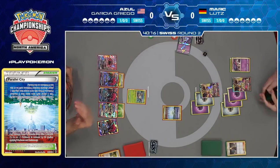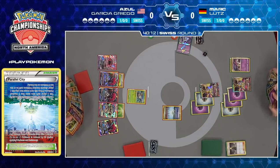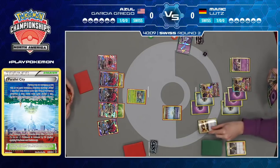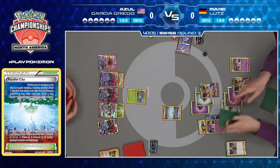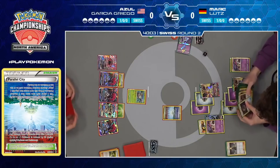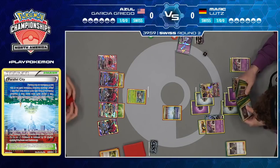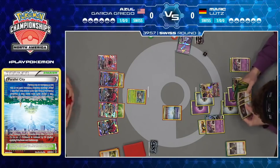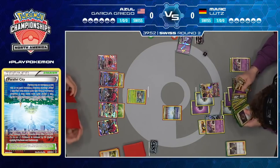Of course you do have things like Mallow to search for cards — but he's not playing Mallow. Looks like he's only got two Grass Energy and one Rainbow as well — pretty low on energy for the most part. And still no damage has been dealt by either player. Even though we have four stage ones out for Azul and five energy on Mark's board, nobody has attacked.